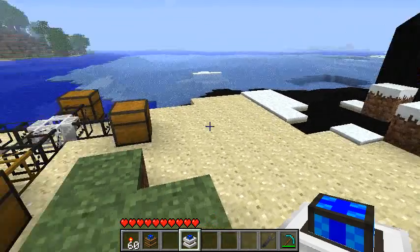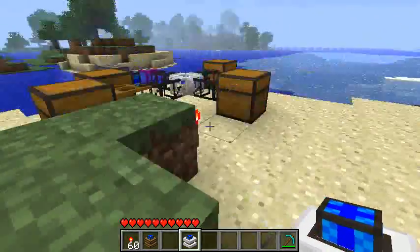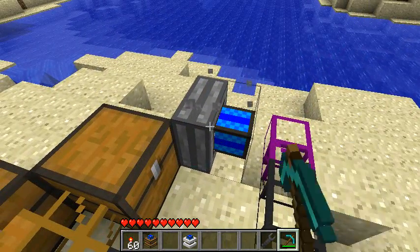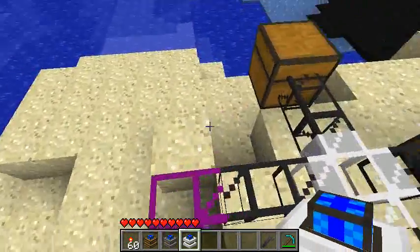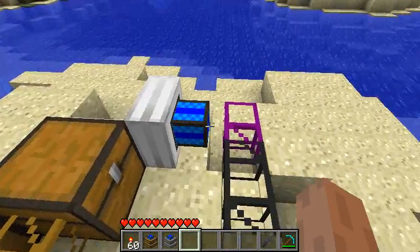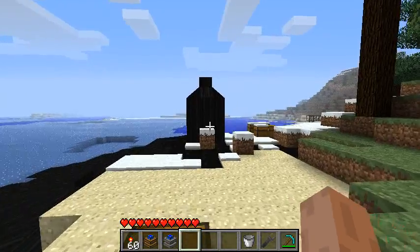Now we've presented the two basic engines. The one I haven't presented yet is the iron one, or combustion engine. It's similar to the steam engine in the sense that it does require something to operate, and that thing is going to be oil. As you can see here, I've got storage for oil.